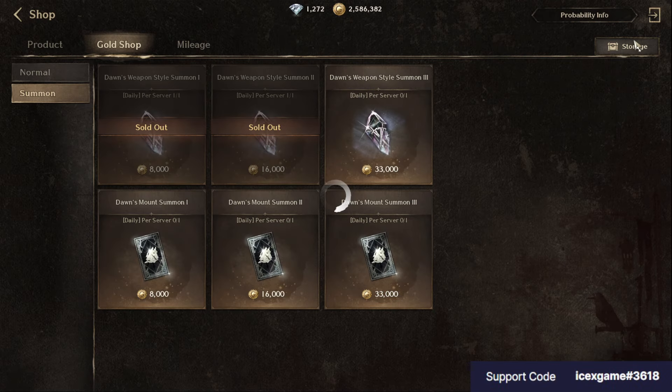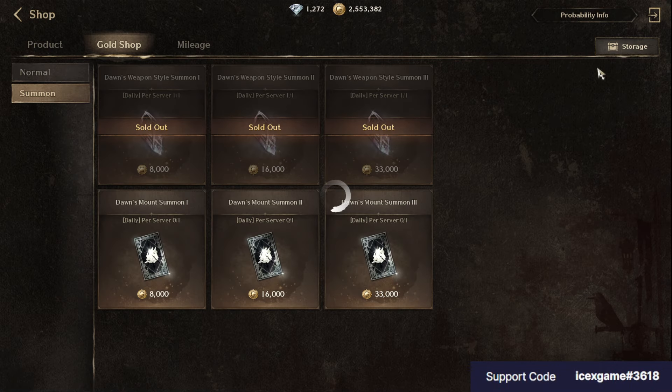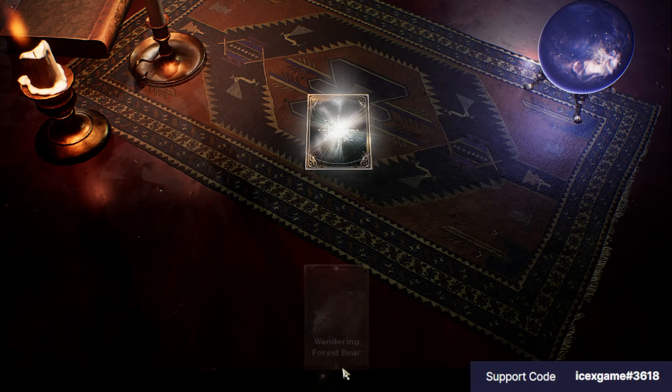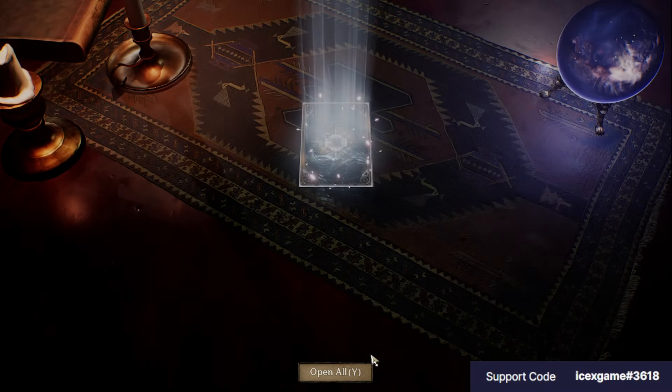Try to summon daily — that's going to help you unlock Perfect Attack and there's a chance to get a high grade weapon skin and mount, but the chance is very low.